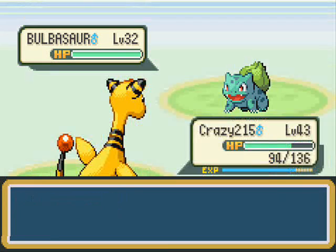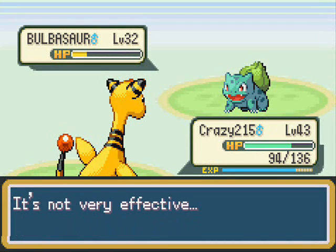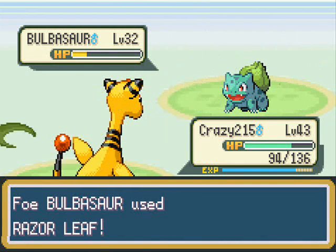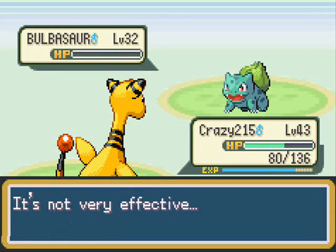You come across this trainer and she's got a Bulbasaur. Now Bulbasaur is Poison and Grass-type, so Thunder Punch — I'm amazed it did as much as it did, but I suppose with the level difference, plus Bulbasaur is just a base level, while Ampharos is a third-stage evolution, Ampharos is gonna have a little more of an advantage.